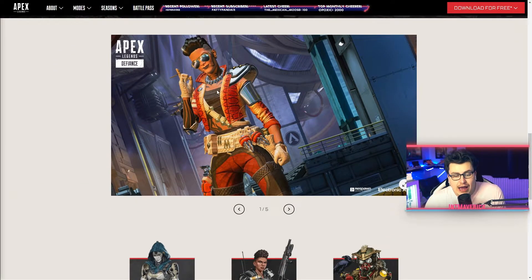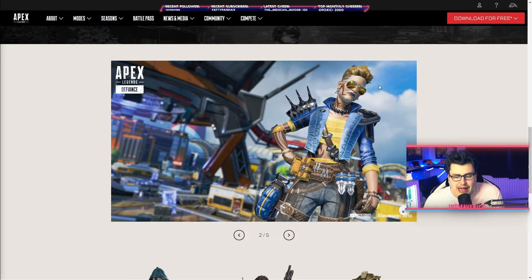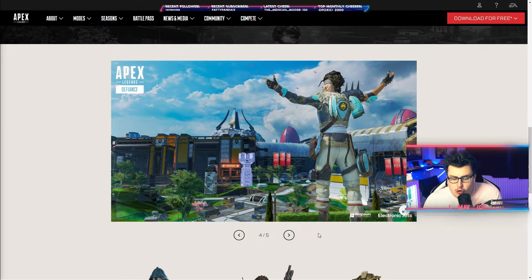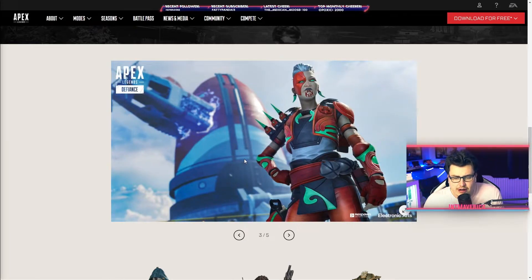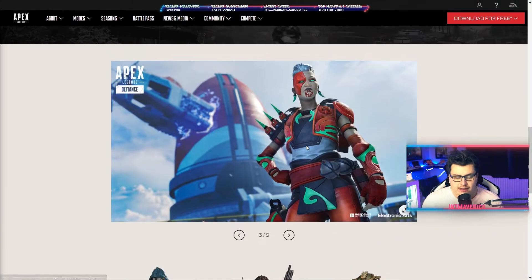We're going to scroll down and see what I assume are her launch skins. One of these will be the launch bundle. That doesn't look very launch-bundley. That looks cool, but again, I don't think that looks very launch-bundley either. This is probably what I'm going to think is the launch bundle. Four looks cool, five is pretty much just four — same skin. That is the only one that looks different enough to maybe be the launch trailer bundle. She's being compared to Ash, Bangalore, Bloodhound. I really cannot wait to give Mad Maggie a try.